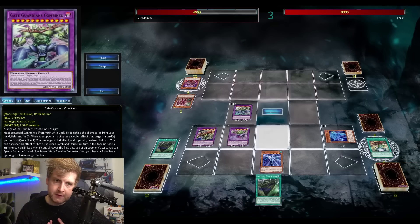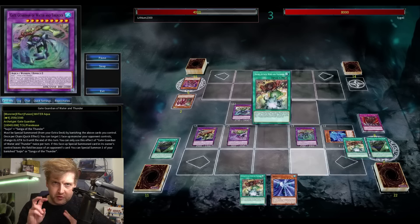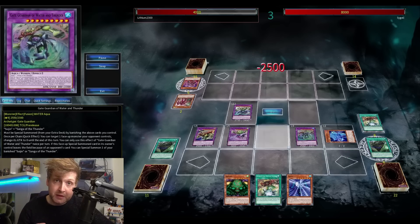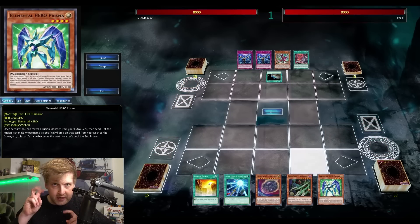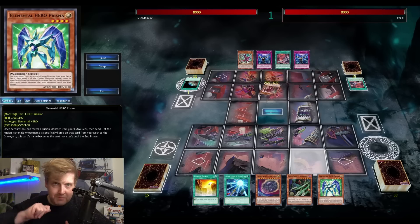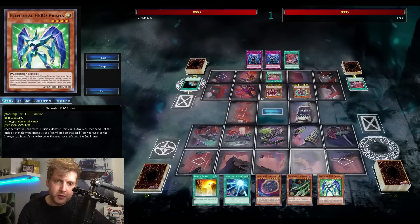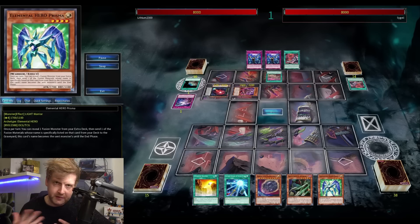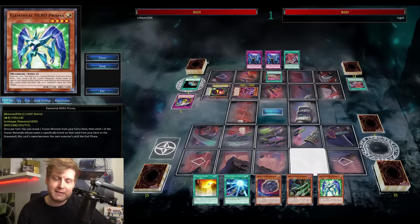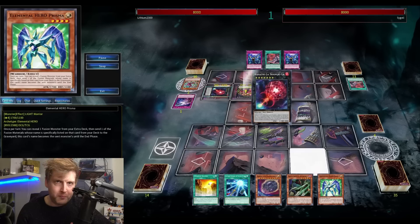Going first, the deck has some negations. One of the smaller fusions negates up to two spells and traps during both players' turns — that's fantastic, so you want to get it out as soon as possible next to the light one. Their bigger fusion, the ABC Dragon Buster-style one needing three materials, can negate up to three targeting cards — so Impermanence and stuff like that. All of them also float when removed by battle or destruction, which is really nice.